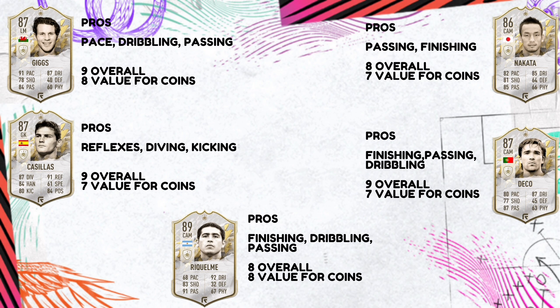So that's all the pros, overall ratings, and value for coins I gave to them. Obviously if these cards weren't icons, a Deco wouldn't be 200,000 coins — he probably wouldn't be more than 50,000 coins. But icons offer so many benefits and links. Anyway guys, hopefully you've enjoyed this video. Thank you very much for watching, and expect more of these over the coming months as the icon market updates itself. I'll see you guys later.